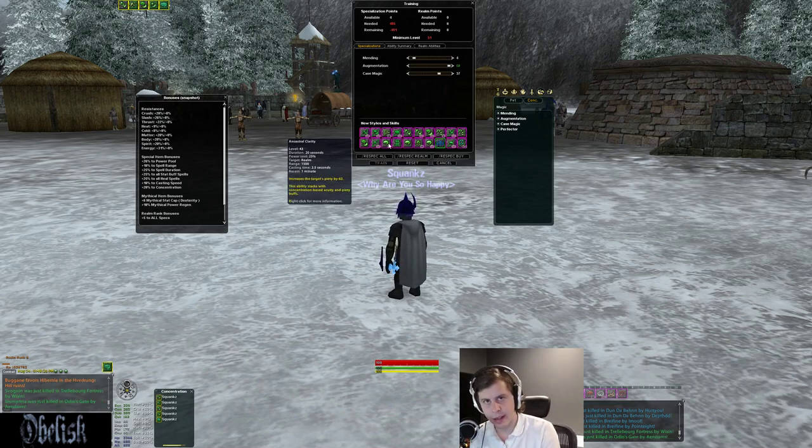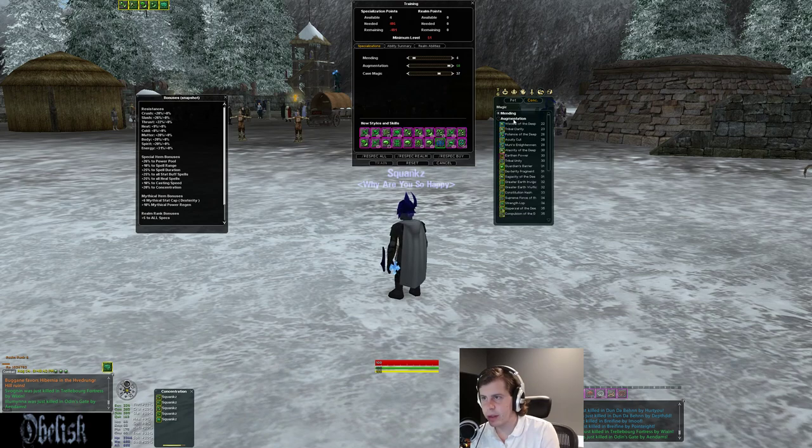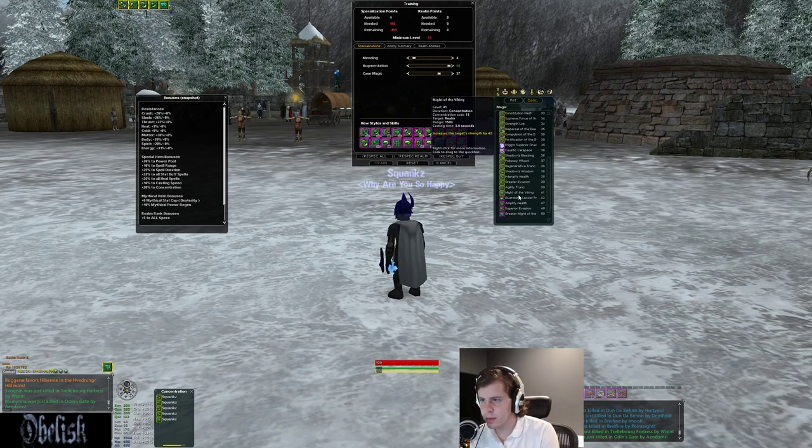You also get a group endurance buff chant that just stays up all the time. You get a group acuity buff — this is an additional acuity buff, a short duration 20-second buff with a one minute recast timer and 2.5 second cast time. You use this on friendly people and it buffs their piety even more. My acuity goes from 175 to 221 with this applied. Remember acuity buffs don't cap because there's such a huge ceiling — this kind of bridges that gap, stacking with your normal acuity buff.